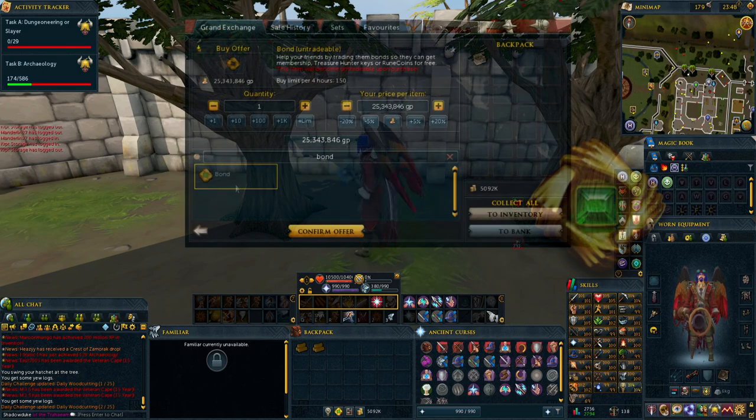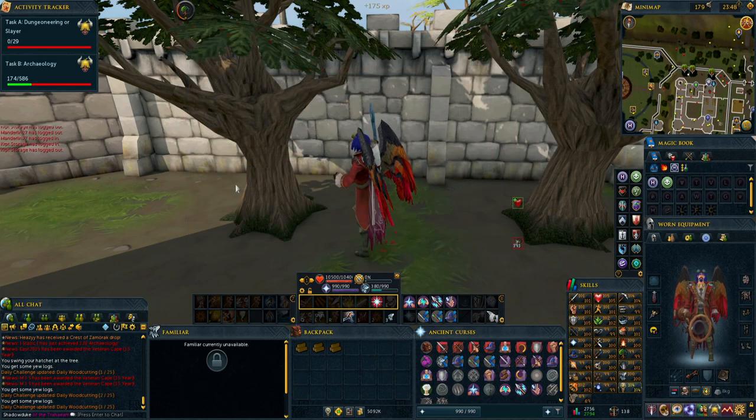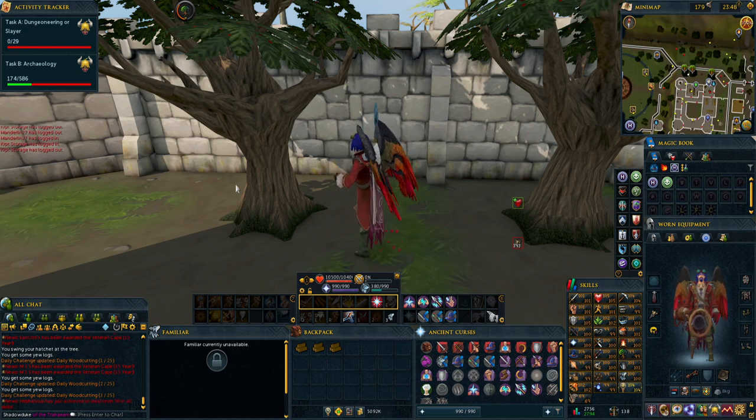Currently as of this video it is 26 million for a bond and that'll last you 14 days. The price does fluctuate so it could go up or potentially down. I do have a daily money-making guide video that you can see — spend less than 30 minutes a day to make a ton of money. Also by doing some of the quests I mention later on it'll work towards you being able to do most of the dailies featured in that video, so check the description down below to find a link to that guide.